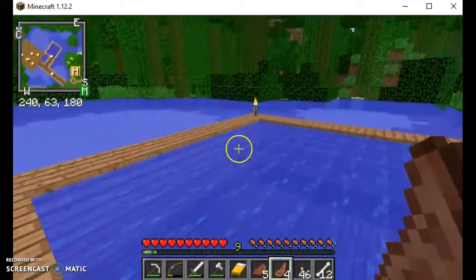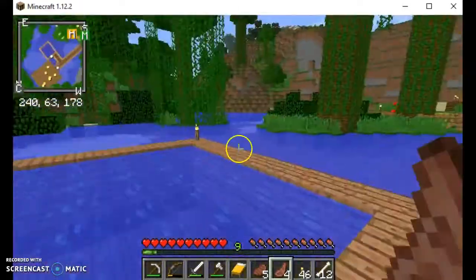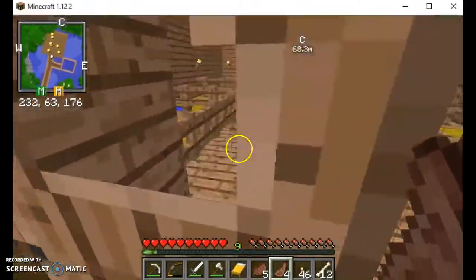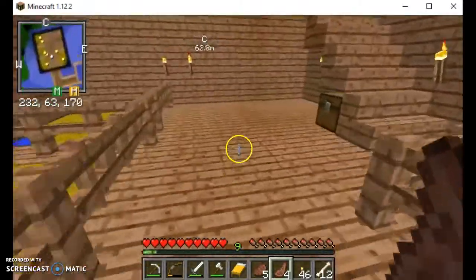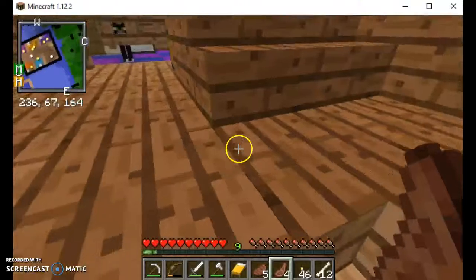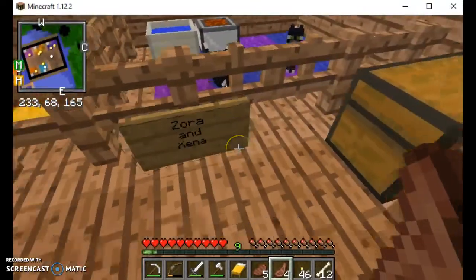He's gonna be gone for a little bit — he's off on vacation with his wife and son named Billy. Anyway, this is where the horses are downstairs.